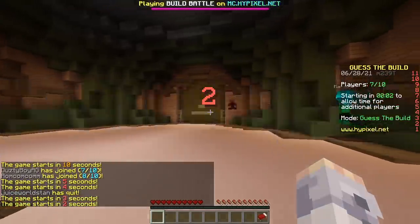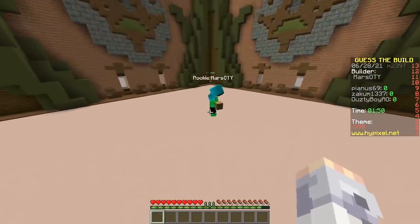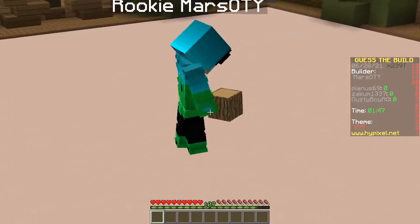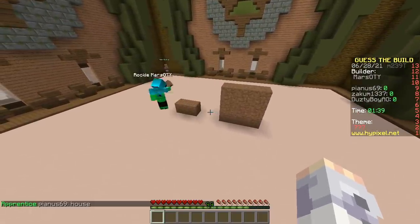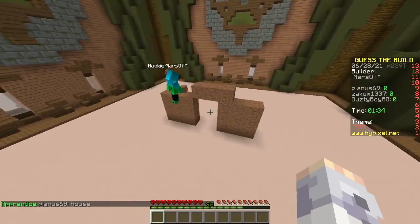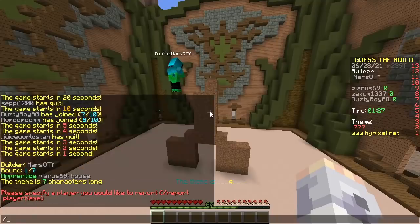Second round! First builder Mars. He is holding wood. There he goes, start building — he's playing with his wood. Fake out. Dirt — that must be a house. No house. Every guy has built a dirt house in Minecraft. It looks like a set of headphones. You're making a pp? Report this guy!